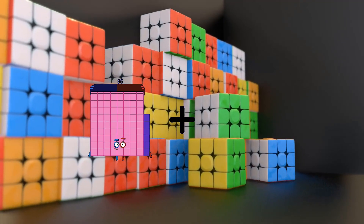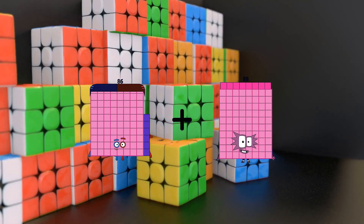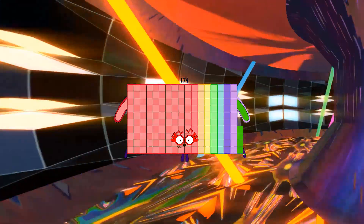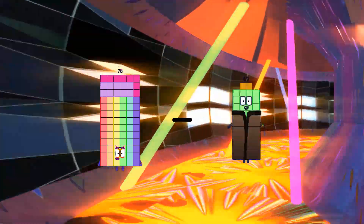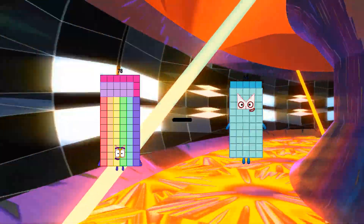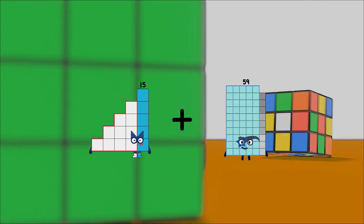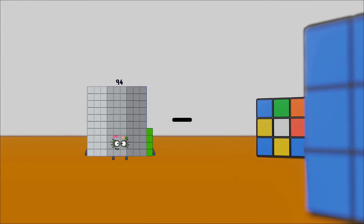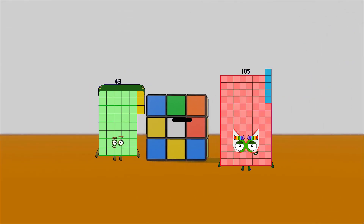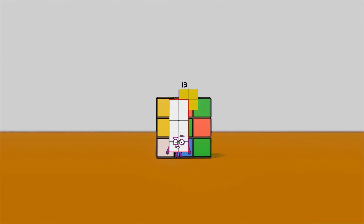86 plus 88 equals 174. 78 minus 55 equals 23. 15 plus 6 equals 21. 43 minus 37 plus 13.